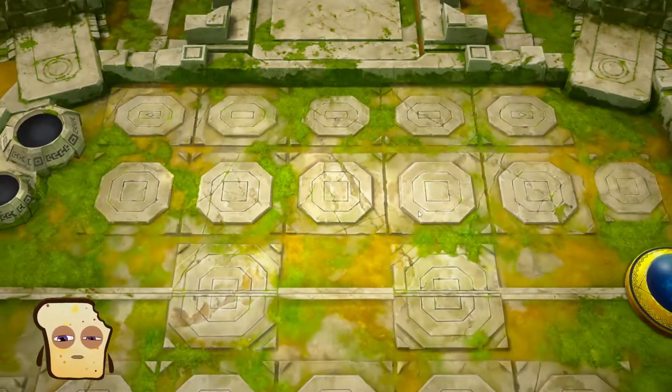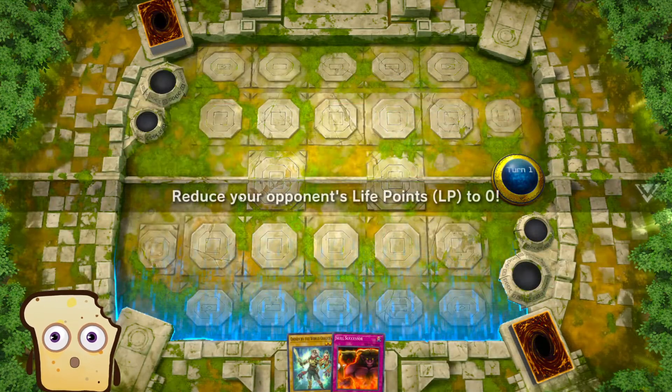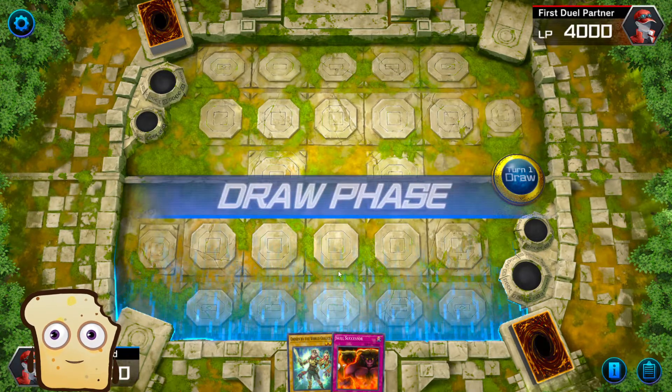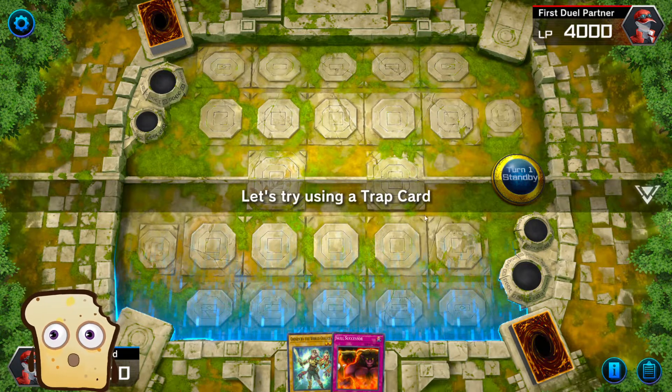Let's go to the next practice. Even if you play this game, you can go to practice because you can get a reward, so this is great. Reduce your opponent's life points to zero. Draw phase. Standby phase. Let's try using a trap card.